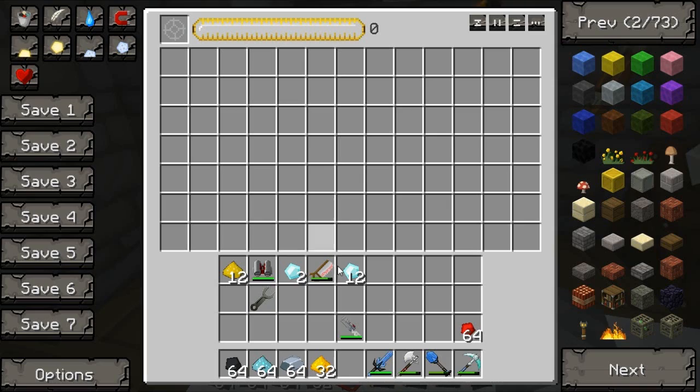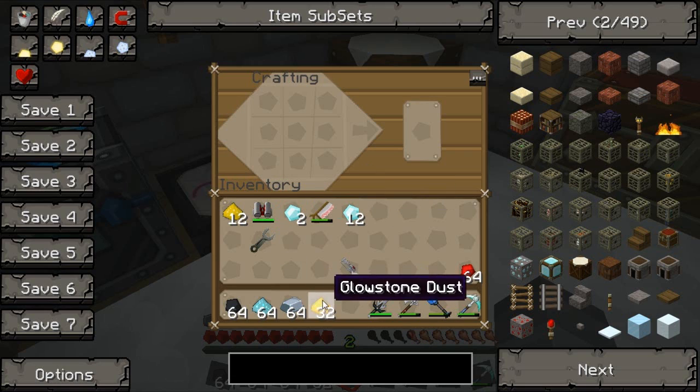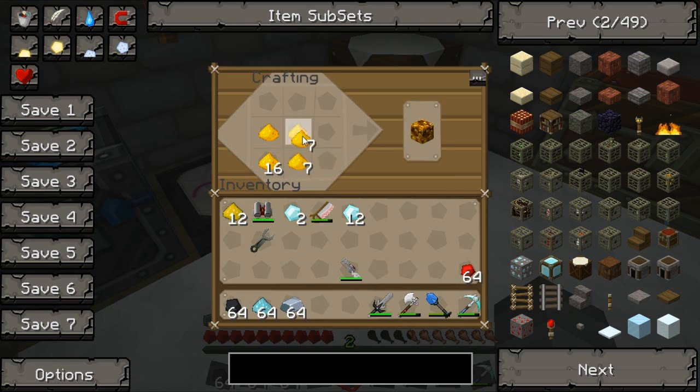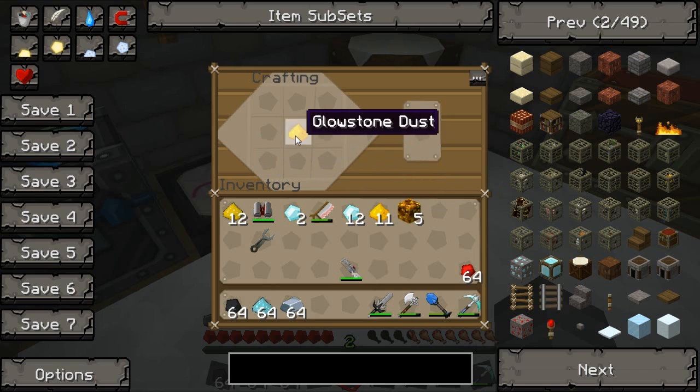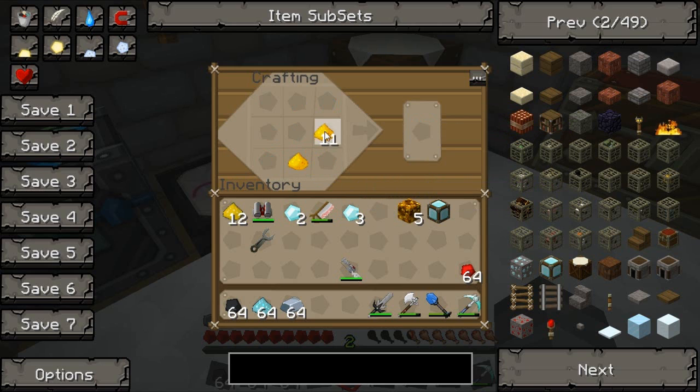For glowstone, we're going to need six blocks of it. We can do that easy peasy. There we go. And we also need a block of diamond, which is obviously nine diamonds. I didn't quite make six. I'm going to need some glass and I think it's a furnace.